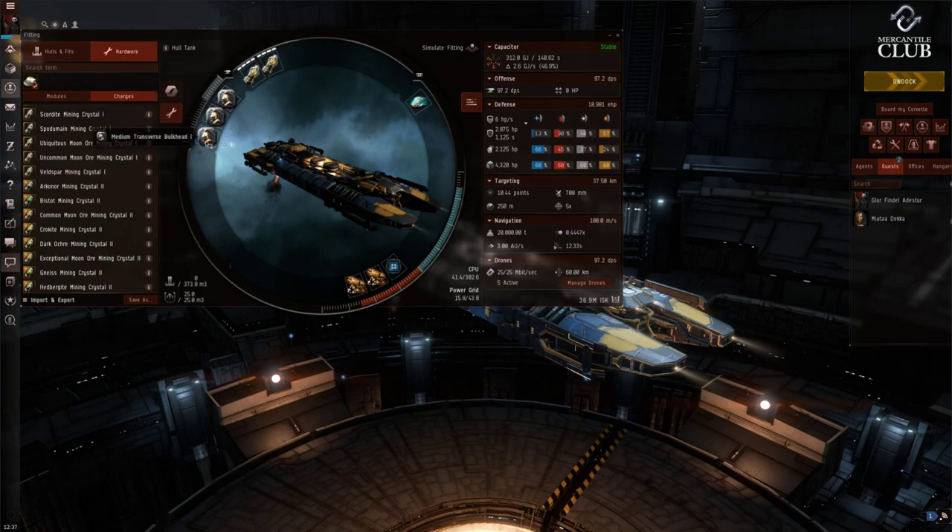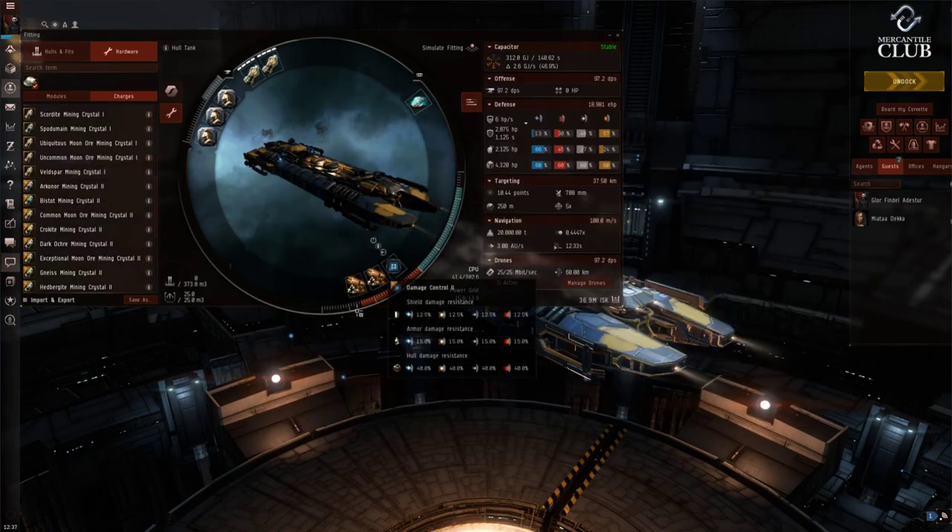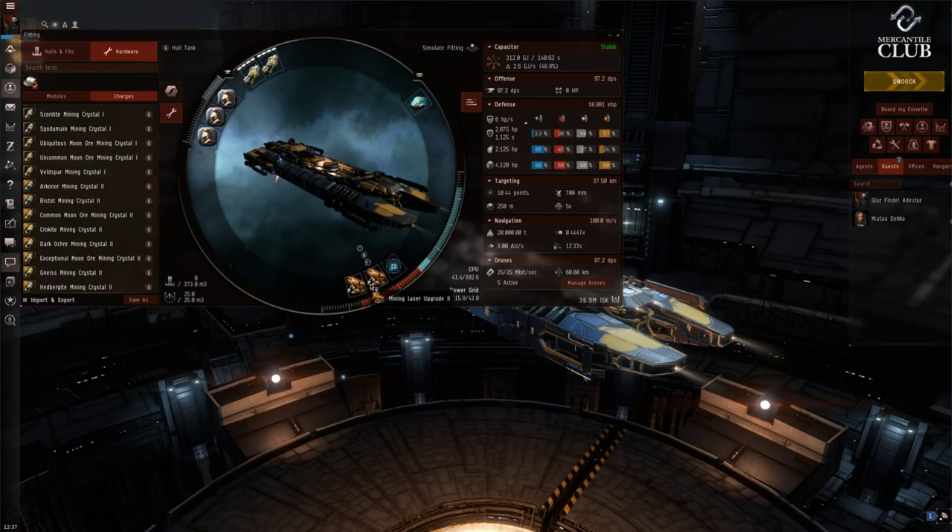In the rig slots I've put three Medium Transverse Bulkheads. These increase the raw hit points of your hull at the expense of cargo capacity — which doesn't matter since all we'll carry in the cargo bay is mining crystals, and this doesn't affect the ore hold. Because this ship doesn't have many slots, fitting an armor tank would have meant losing the mining laser upgrades. A single shield mod in the mid wouldn't have made much difference against a suicide ganker. So I've hull-tanked it: with Damage Control 2 we get 60% damage resistance on hull and boosted raw HP. With my skills this fit pulls about 2,900 m3 every 162 seconds — a fairly good yield — and the HP might last long enough for CONCORD to respond to a ganker.